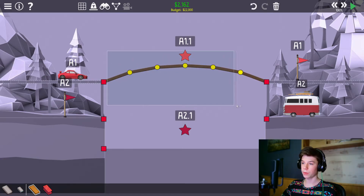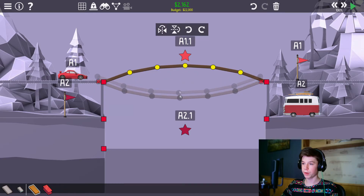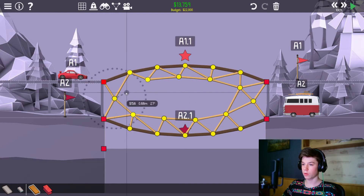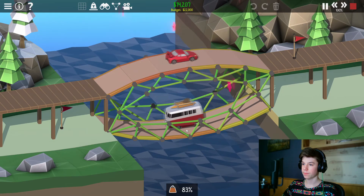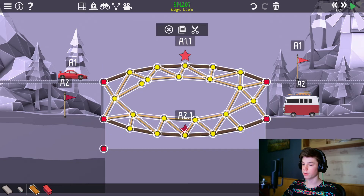Oh wait, can we do that — copy paste? And we flip it vertical. I don't know what I made here, but it's not what I was intending to make, and it's gonna break. All right, it survived, but this design is ugly and disgusting and I don't like it. Go away.